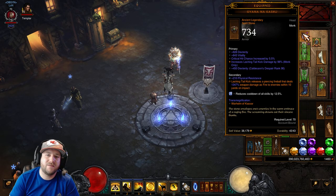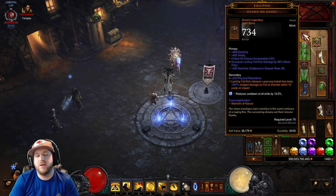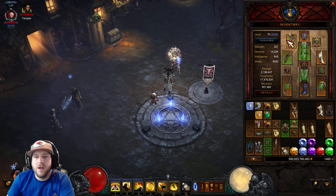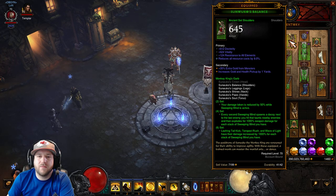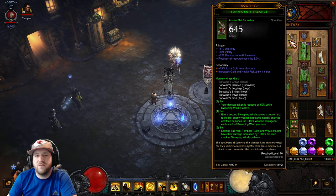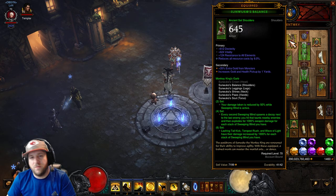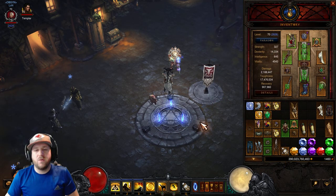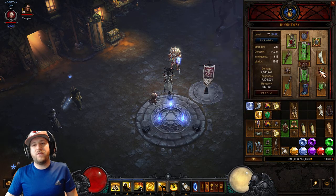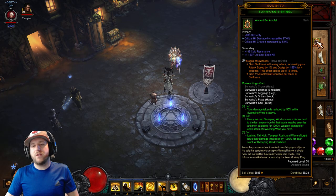For your Helmet: Dex, Vit, Crit Chance, and Lashing Tailkick damage — the higher the better, but you can't re-roll that so just look for the highest roll when it drops. For Shoulders: try to get Cooldown here — Dex, Vit, Area Damage, Cooldown would be ideal. For legendary gems, you're running Boon of the Hoarder at max rank 50, Bane of the Trapped, and Gogok of Swiftness.